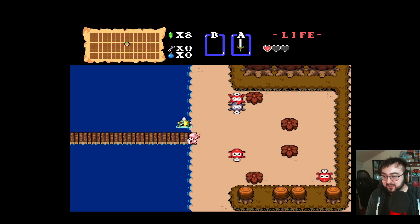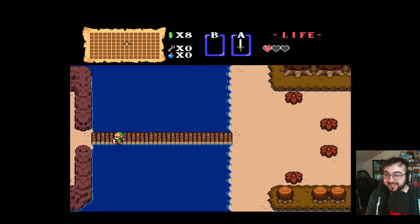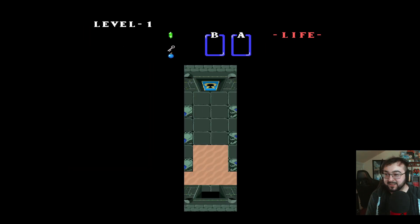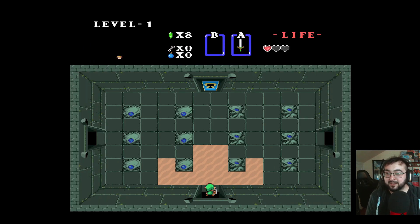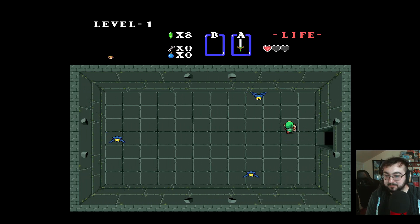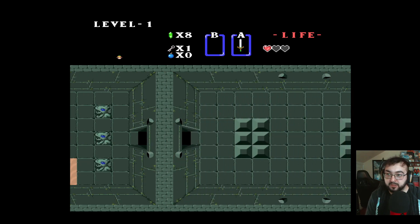Oh gosh, why are there so many enemies? Am I really gonna die already? I don't remember there being this many. No hearts — alright, it's fine. So we are now in that iconic tree-style dungeon. Let's see if I can find a heart to get rid of that disgusting beeping noise. No hearts — okay, it's fine.